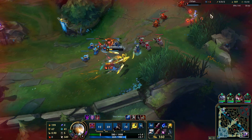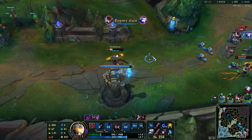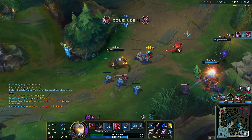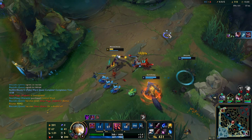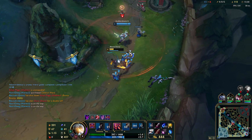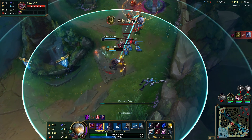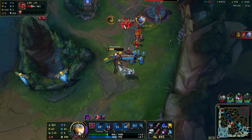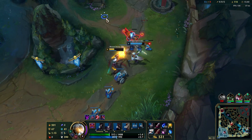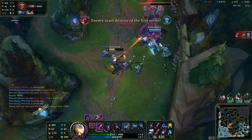Oh, he does do some damage. I don't want to fight that. Even though we are fed, it doesn't matter - if we are squishy that's a big issue with playing ADC. You're squishy, so you're gonna do a lot of damage but you still gotta be careful, especially against assassins. That Shaco does so much damage to us.